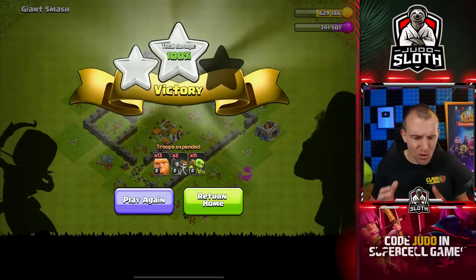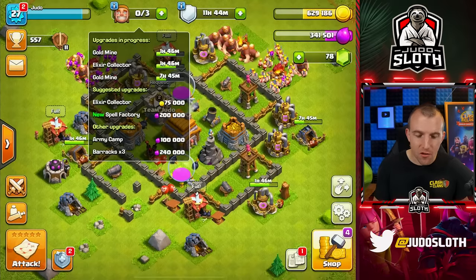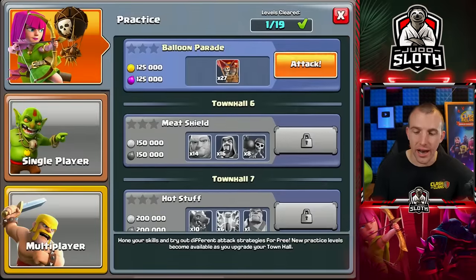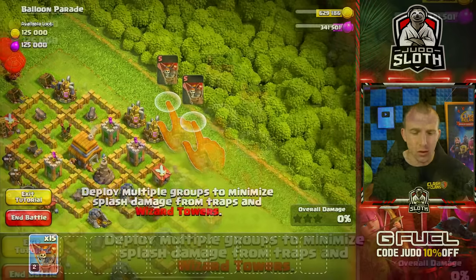What I'm going to do is complete both of these practice maps, and when the builders are available we'll get the spell factory. I will concentrate on upgrading the barracks, put all of the elixir into the upgrades, and all of the gold I will plow through as many walls as we can. So I will be able to spend this loot and the base will look a little bit different next time you see it.